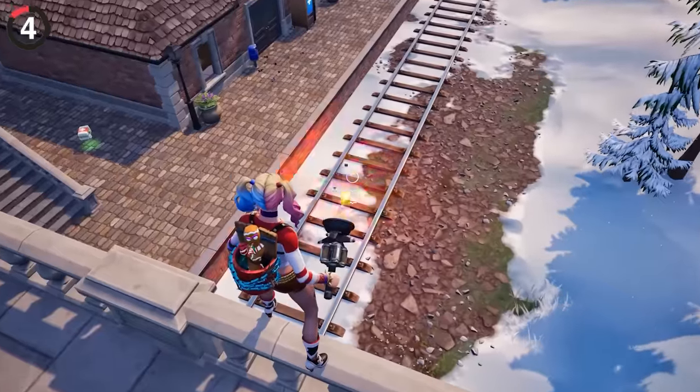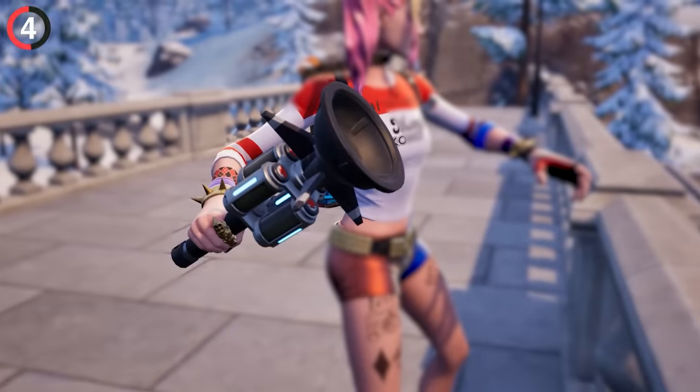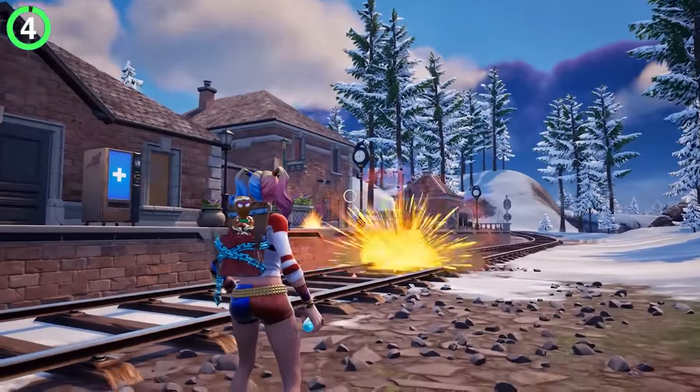If you've been using cluster clingers and wondered what makes them so powerful, it's because they're actual grenades. They're almost identical to the ones we all know, except for the big red button on top, just shrunk down and strapped to the plunger.